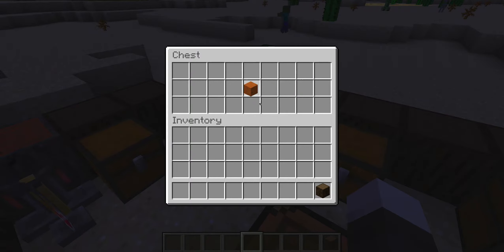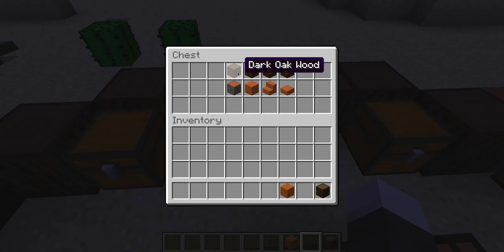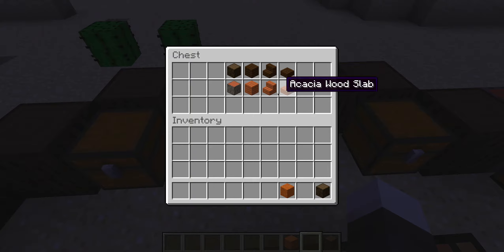Here is red sand. I haven't figured out where to find it yet. All it is, is sand that's red — it has no value. You probably can't cook it into red glass, but I'm not sure.